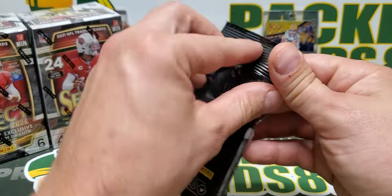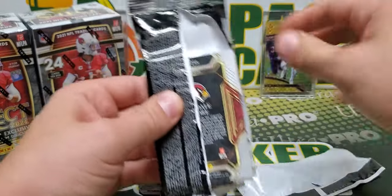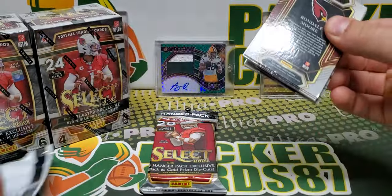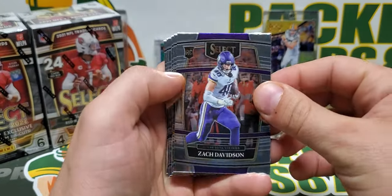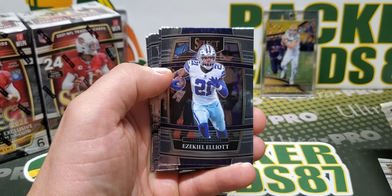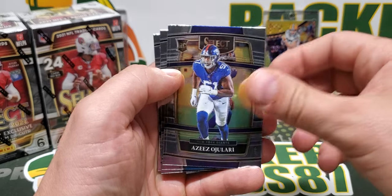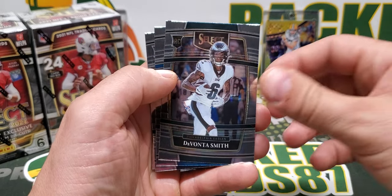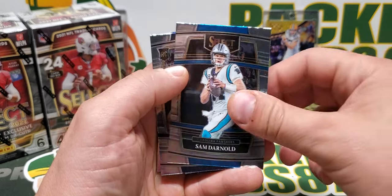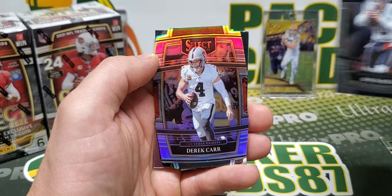Let's open up these hanger packs first and see what we get. See if we can pull anything cool. T-Law is probably the hottest rookie at this point in time. We got Davidson, Najee, Zeke, Gibson, Aziz, Devontae Smith — coming off a really nice week — Darnold, Davis Mills. Here's our silver die cut. It's Derek Carr. Silver die cut.